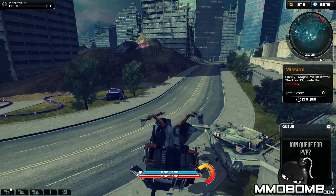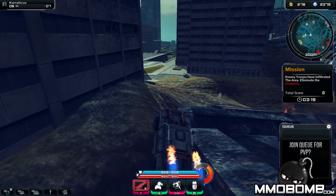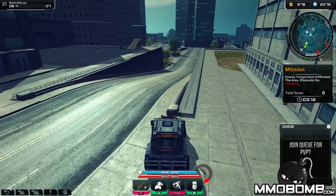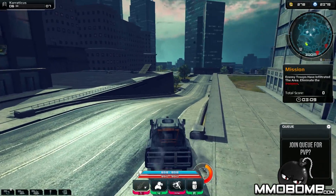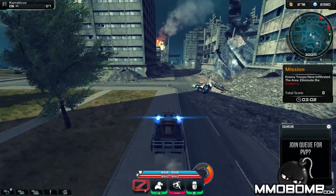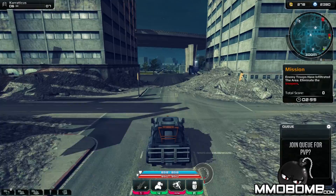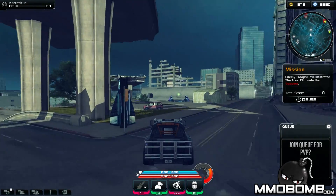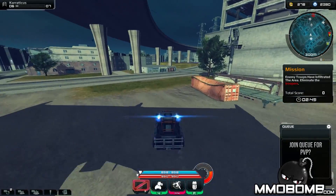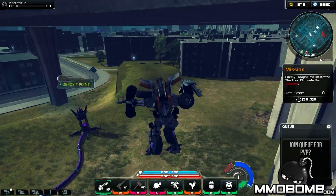Certain characters' vehicular mode functions better in certain terrain scenarios — the SUV is better going off-road, whereas something more like a roadster would be faster on roads. I have yet to confirm that, so I can't say for sure. Generally speaking, you'll be killing lots of these troopers — called Terracons in the game — which provides extra currency outside of PVP. You have to deposit your Energon at deposit points, otherwise any Energon gained in this area is completely lost.